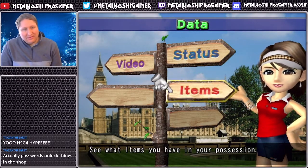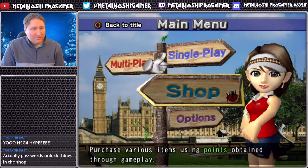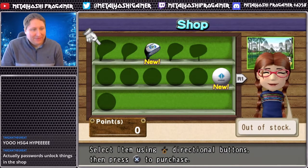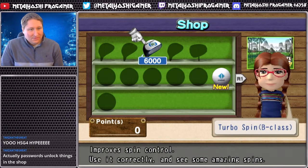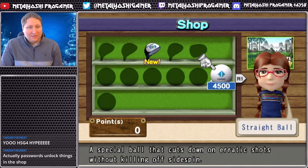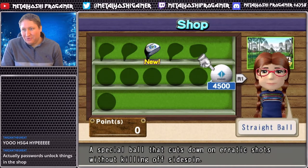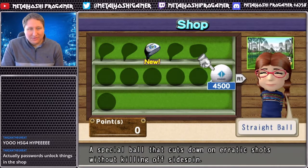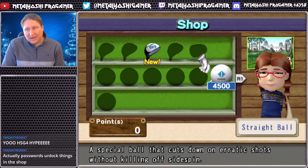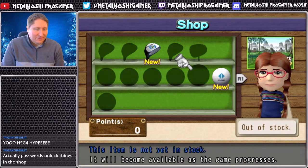It seems as though items, equipment and all that good stuff makes a return, which is good. Stacy's running the shop. We've got turbo spin clubs with enhanced spin, and a straight golf ball - I made the graphics good enough that you can maybe actually read the word on the ball. The camera will also zoom in on the ball for dramatic effect so you can read the monograms.